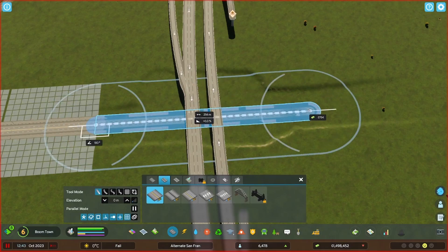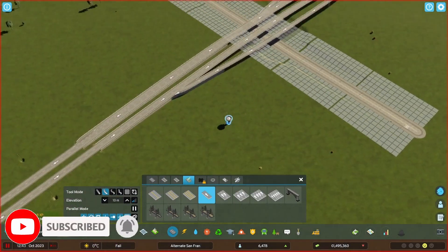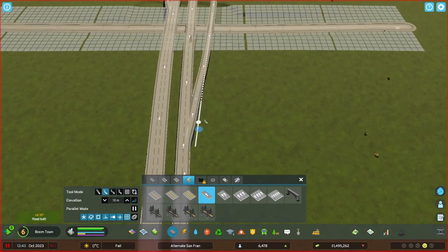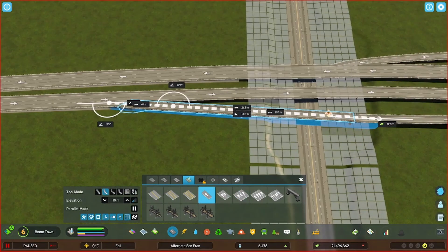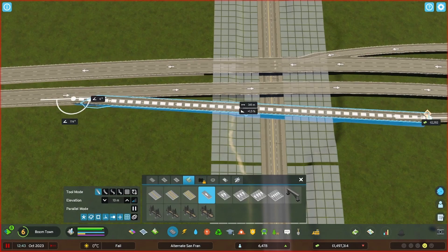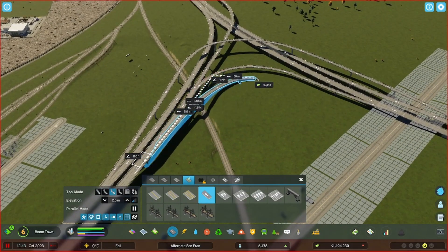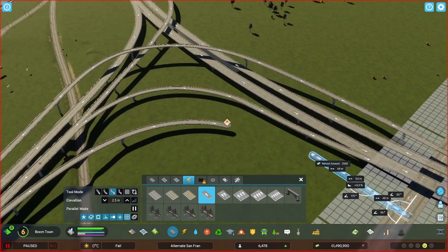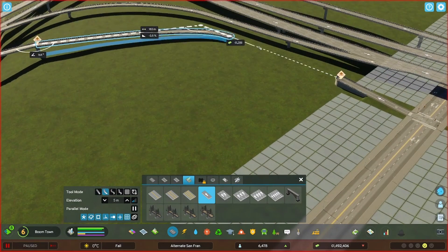So giving them this second access point - it's right before the interchange, which some people may be screaming about because it's going to cause backup and traffic. I try to make the ramps long enough so that's not an issue, and this is actually fairly realistic where you'll have on and off ramps, exit ramps, and then a big interchange - so that people can get going any direction they want: north, south, east, west. That's why I put it there, and it just made sense with that main road coming down that way.